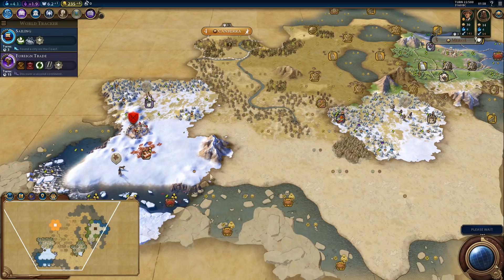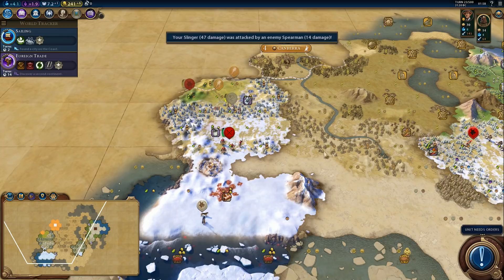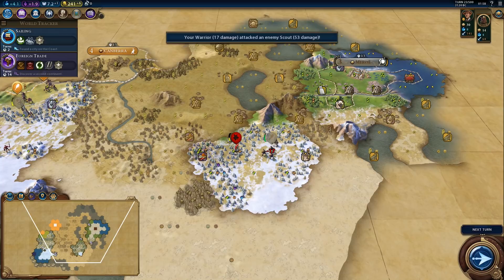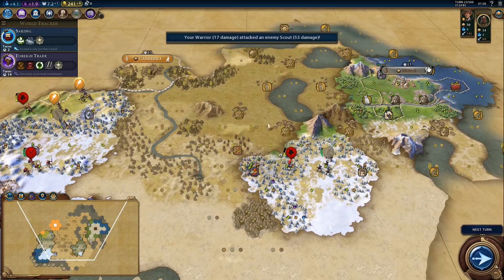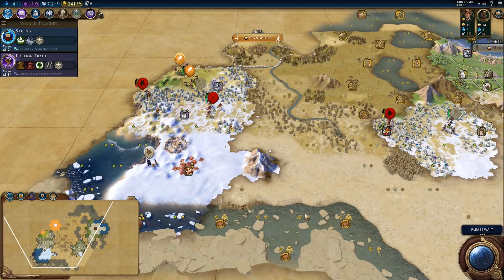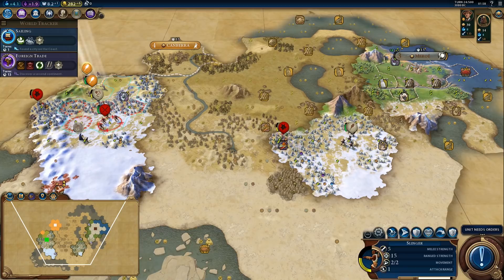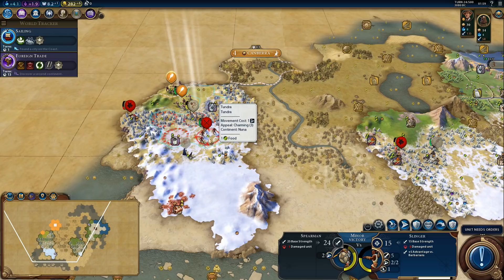There's a barbarian scout — we can attack him; he will not find our city. We can't let him find our city because then barbarians will spawn a city raid. We can get rid of the camp for 35 gold. Do we attack the spearman or back up? It's better to back up — we need Australia to weaken that guy a little bit.